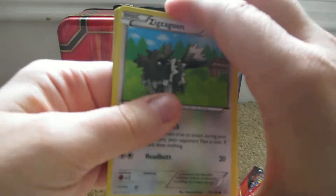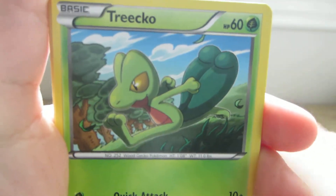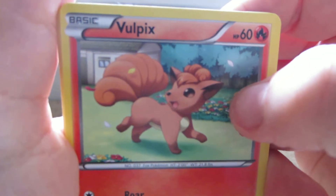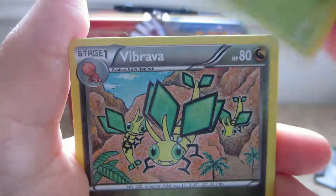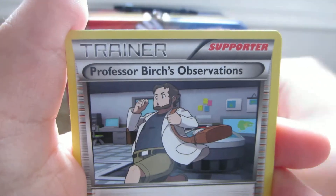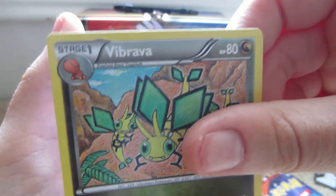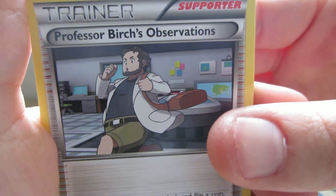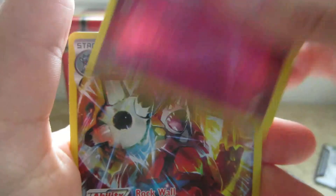Here we have Zigzagoon, Torchic, Vulpix — nice artwork — Rhyhorn, Volbeat, Vibrava (however you pronounce it, it's probably Vibrava, or Vibrava for vibrate, I don't know), Professor Birch's Observations, Doublade — probably Doublade — and a Marill reverse.